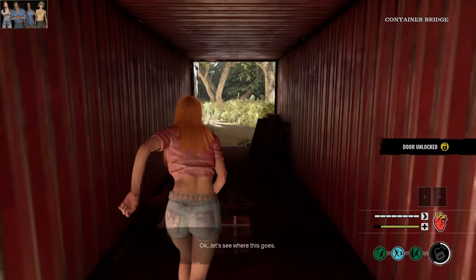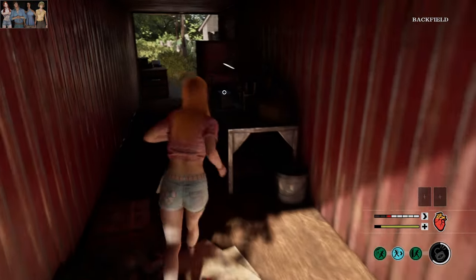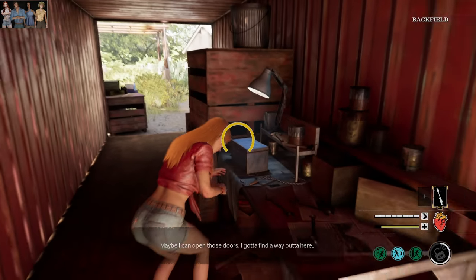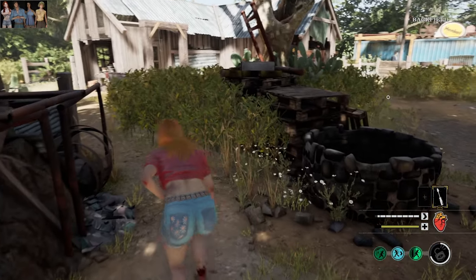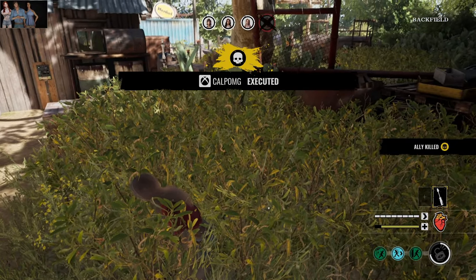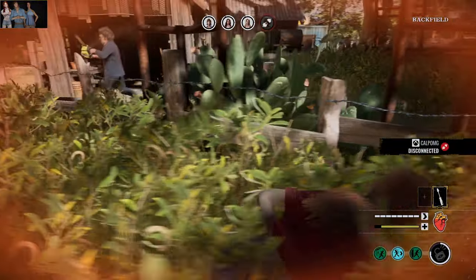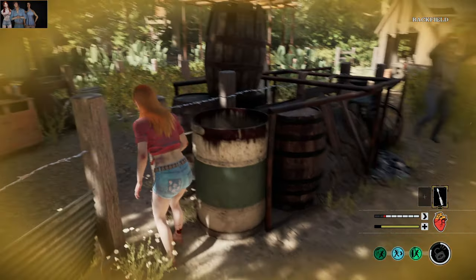I'm not hearing Leatherface, so Leatherface might actually be over here. He could be over at the shed near the generator gates. I think I can just hear a chainsaw — he is here. He's just camping battery. I think we've lost Virginia. If we can sneak over here — I think he saw me. He definitely knows. We can get Slippery activated here, maybe waste a bit of his time and hope that somebody can do something. Even with Slippery, we can easily get caught here. I'm going to fake this — yeah, he bought that.